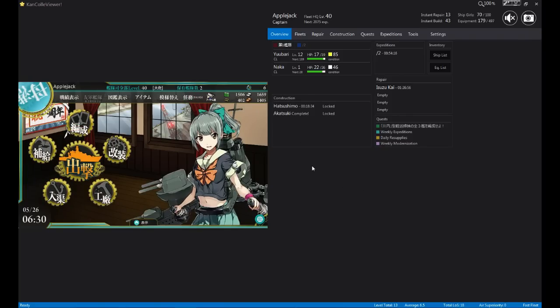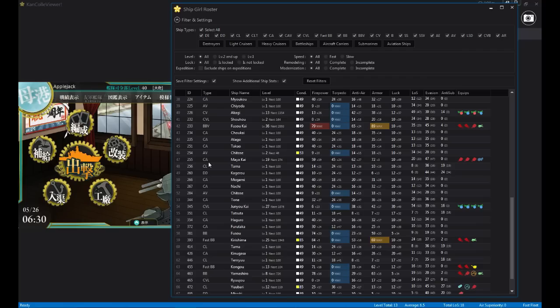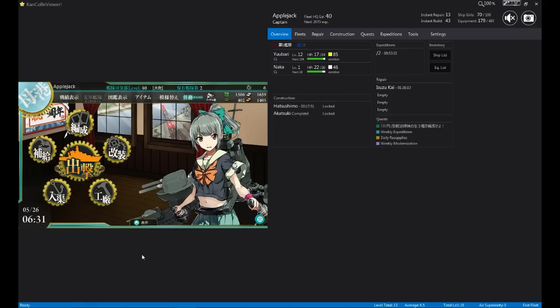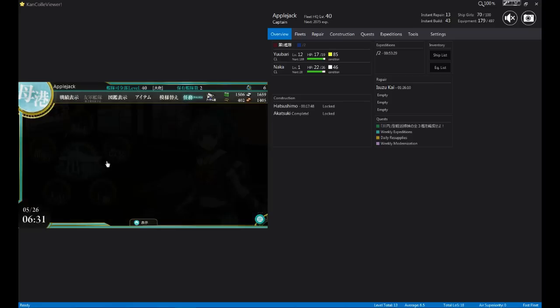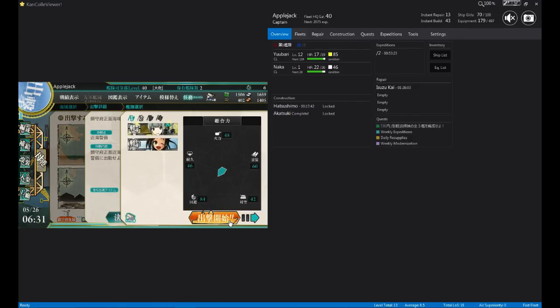For this video I will teach you how to keep track of your ships. You want to click your ship list here, and it will give you a list of all your ships based on ID — basically when you've gotten them. Don't worry if you modernize your ships; it always puts the ship at the last ID number. In the last video we got Hibiki last, so she has the very last ID number. This is how you check every time you get a ship whether you need to keep it or not — if it's useful for quests, or if you already have a copy and can just scrap or modernize it.